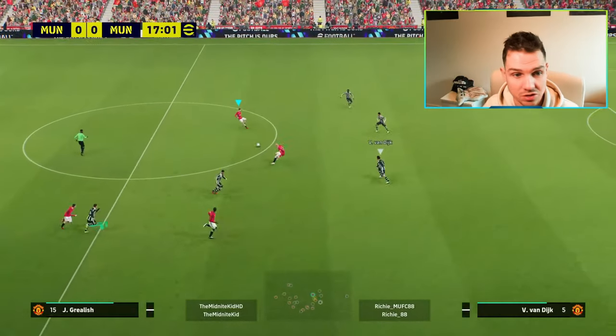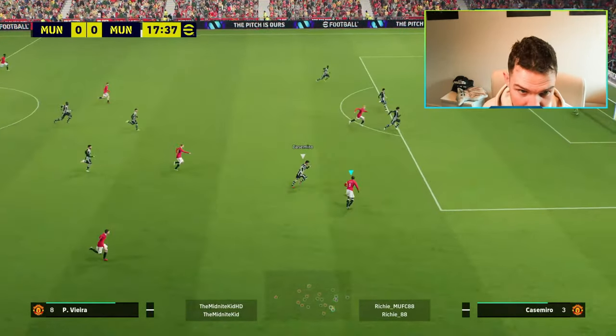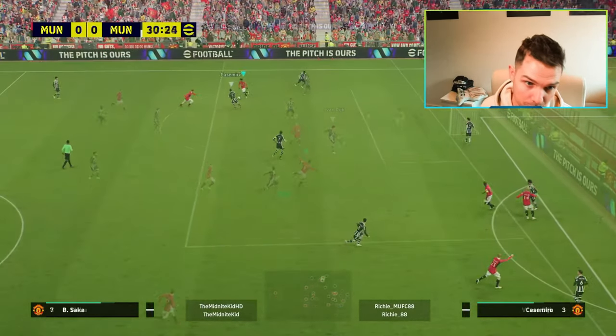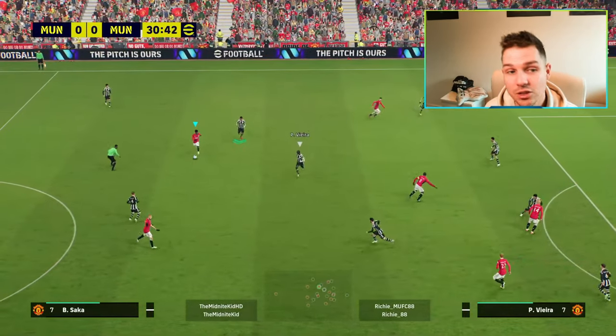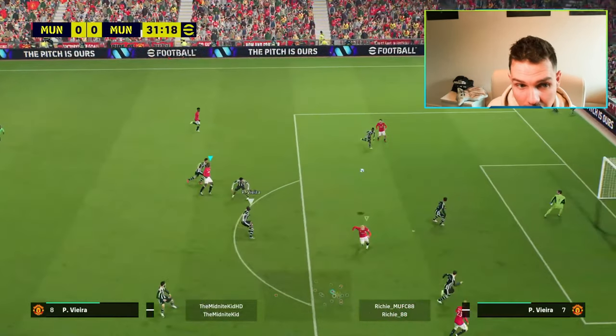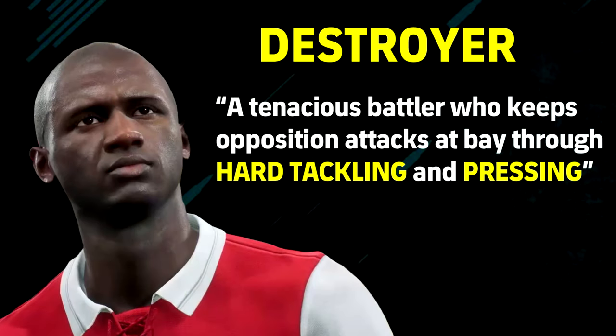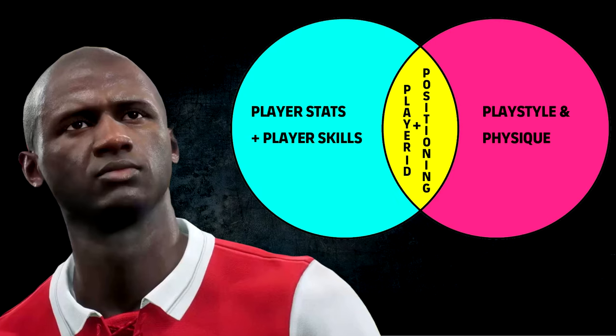He's down as a destroyer. Don't let people overcomplicate it for you. We're talking about player play styles — yes, they do have an impact, but at the end of the day, connection depends on a lot of things. You can still shoot with Vieira, you can still pass with Vieira, but he is down as a destroyer. What this means is he's going to be a tenacious battler who keeps opposition attacks at bay through hard tackling and pressing.